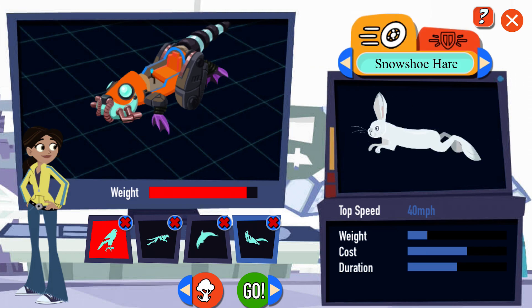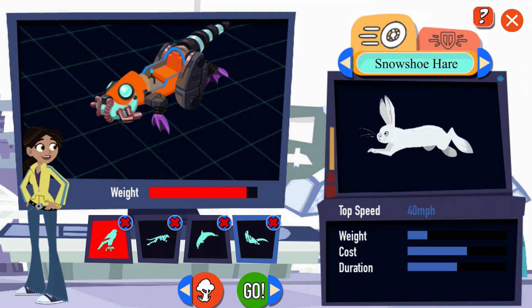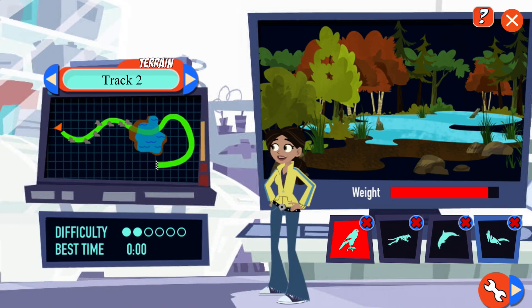Attachment added. You can remove an attachment by hitting the X on its slot. Your racer is too heavy to fly — each attachment you add increases the weight. If you want to use a flying ability, you'll need to remove something.